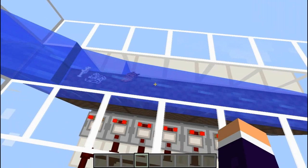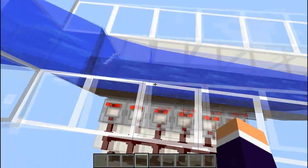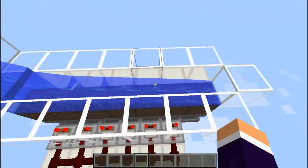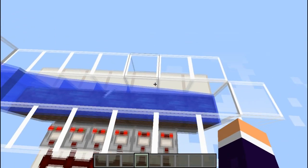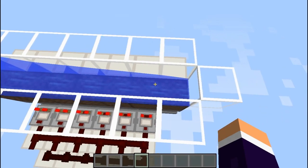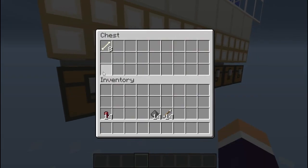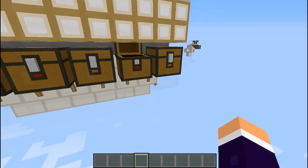There you go — those two going in will be rotten flesh and string, and then the bones will be a bit further along. You can obviously just label up the chests at the bottom. There you go — now you've got all your bones in here, all your rotten flesh in here, and all your string in here.